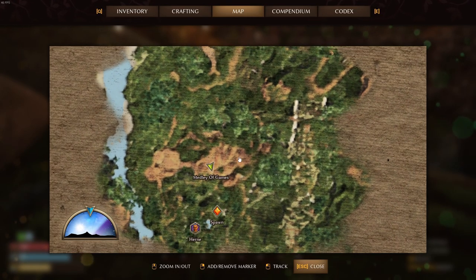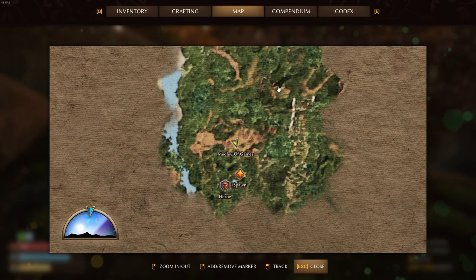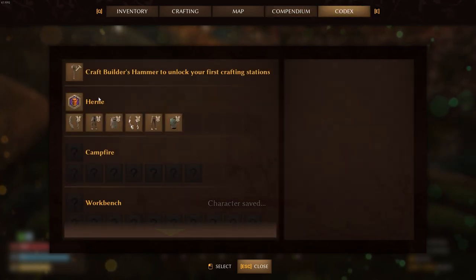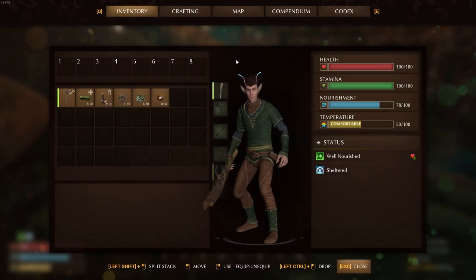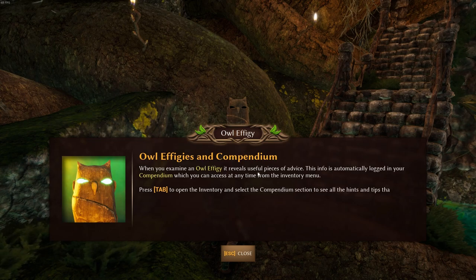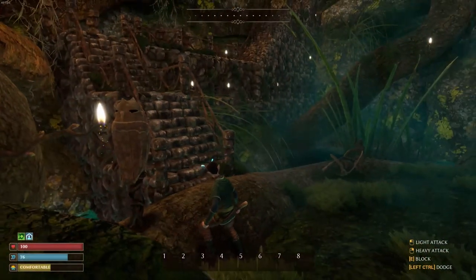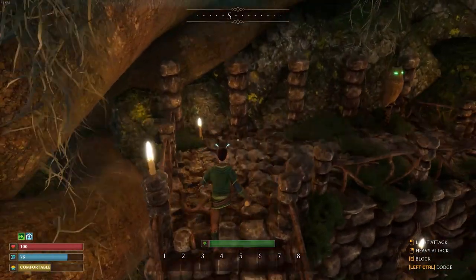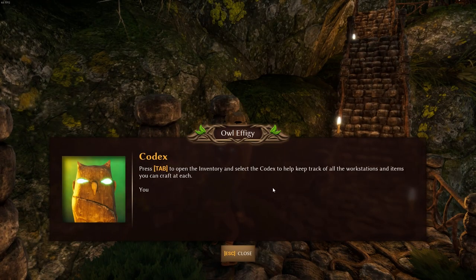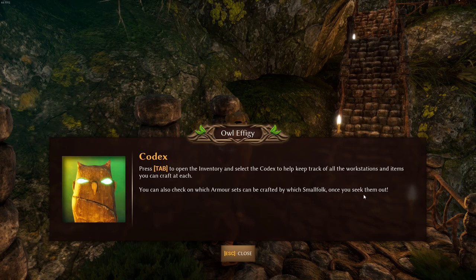This is kind of like a journal — a codex. Just various info, we can find out about all this good stuff. Here's another owl: when you examine an owl effigy it reveals useful pieces of advice. This info is automatically logged in your compendium, which you can access at any time from the inventory menu. Press tab to open the inventory and select the compendium section to see all the hints and tips that owl effigies have revealed to you. A really nice tutorial to start out with — really great for total beginners. The codex also helps keep track of all workstations and items you can craft at each.